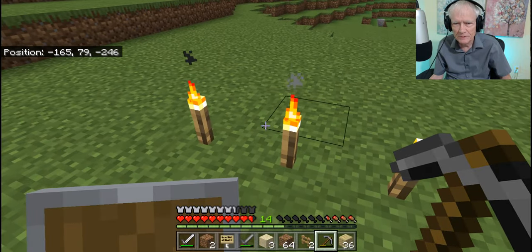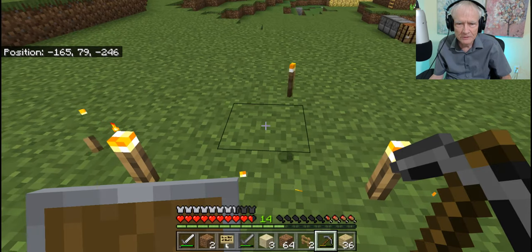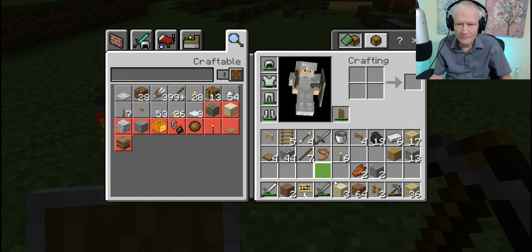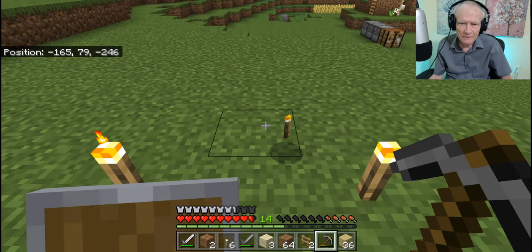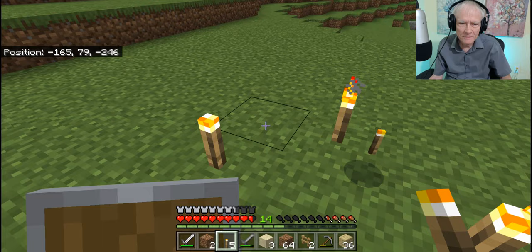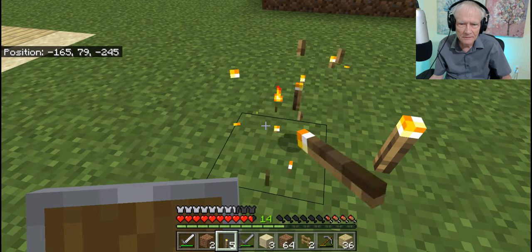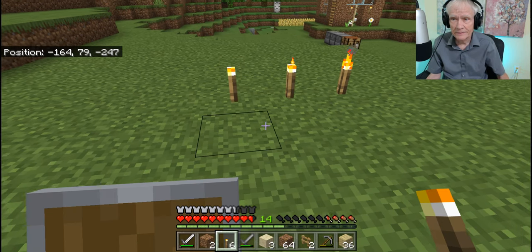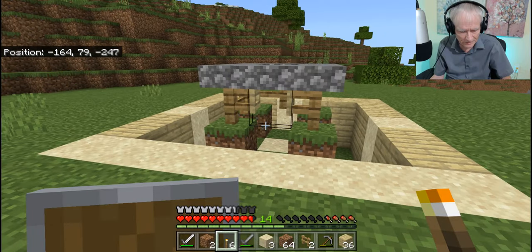I'm going to move these back here a little bit. I'm going to put this torch right here, here, and here. Pick this one up. The reason those are there, as I explained in another episode, is so that I can see at night how to find the door. There's the door there.